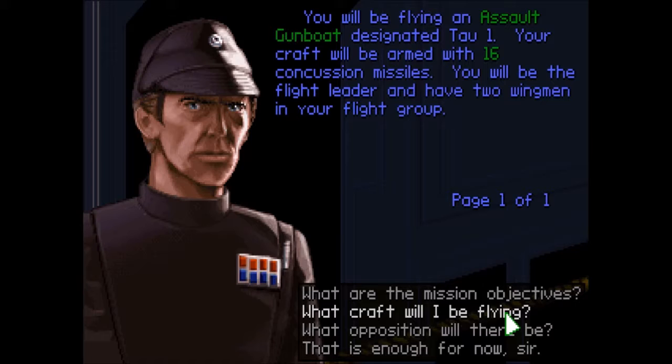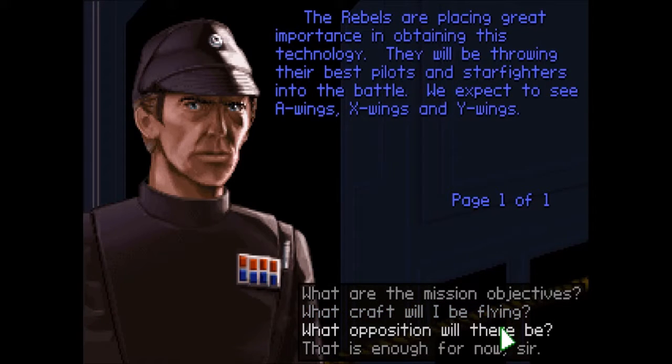You will be flying an assault gunboat designated Tau 1. Your craft will be armed with 16 concussion missiles. You will be the flight leader and have two wingmen in your flight group. The Rebels are placing great importance on obtaining this technology.